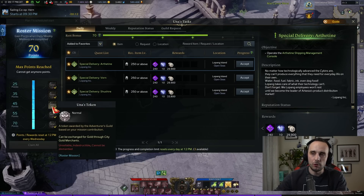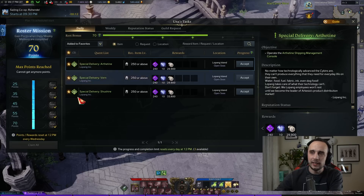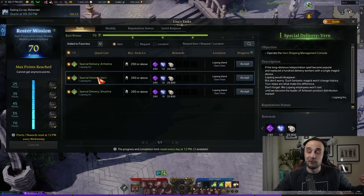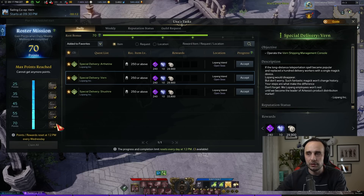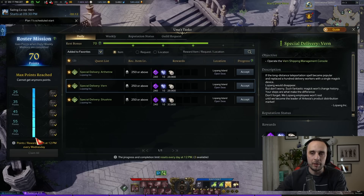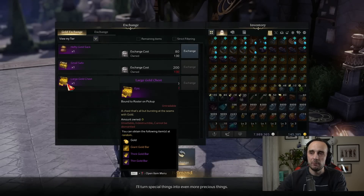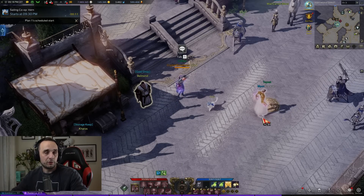The first one I want to talk about is Unas Tokens. I'm not going to get into a lot of detail as to how to get them or what every character should be doing because I've covered that in previous guides. As you gather Unas Tokens from doing dailies and weeklies on each character, this is a shared bar across all characters on the server. You can exchange them for chests of gold — you should only buy this chest because it's the most valuable one.